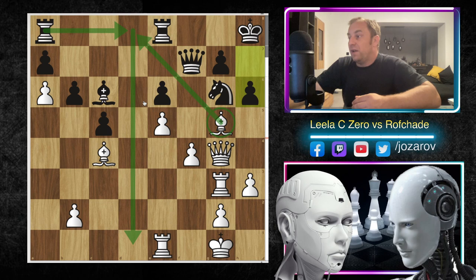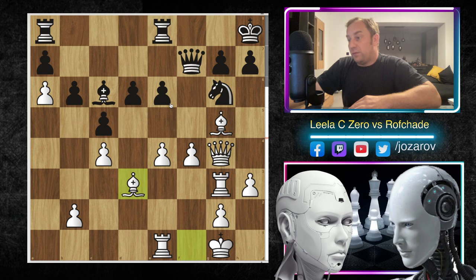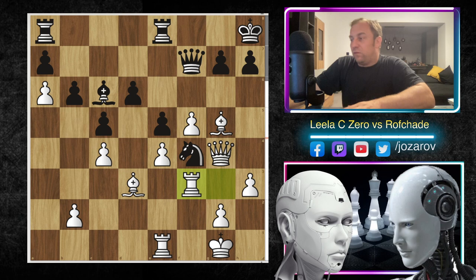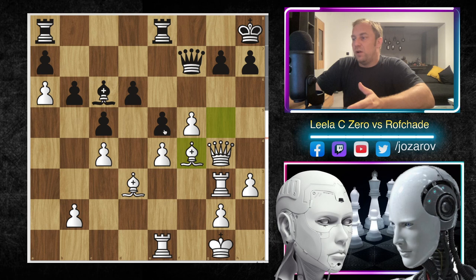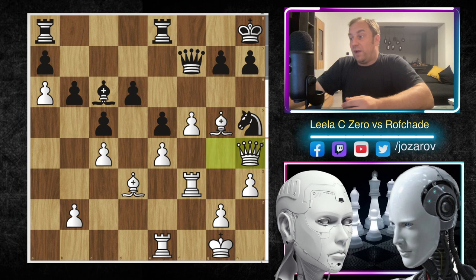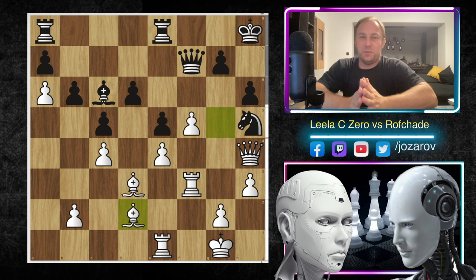After bishop to d3, we didn't see d5 - instead we have e5 by Rofade, then f5 kicking the knight, and knight to f4. Now rook to f3 - Lila CZERO wants to keep the bishop on the board. Bishop to f4, e takes f4, queen to f4 is an option, but black would hope for queen to f6 and create a blockade with rook to e5, then play against the backward e4 pawn. Lila CZERO wasn't satisfied with that outcome, so after knight to f4 rook to f3 is played. Then knight to h5, queen to h4 attacking the knight, h6, and bishop to d2 retreating.